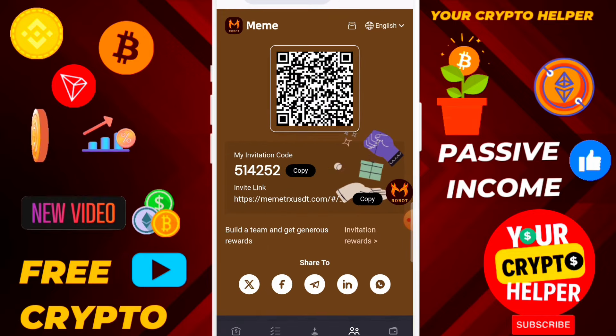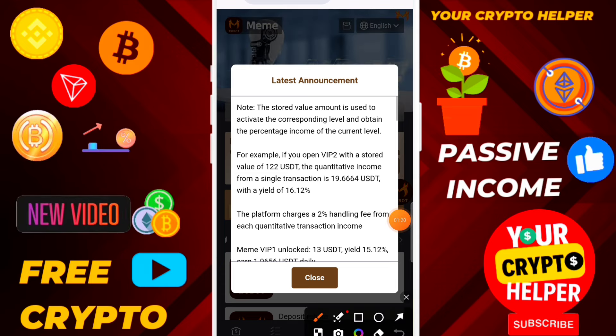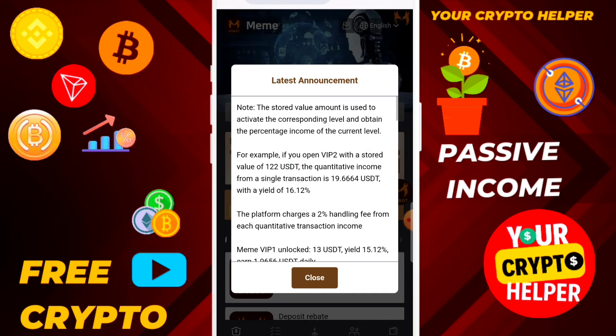Now I am going to show you how you can make more profit from this platform. Just click on the home button. For example, if you open VIP2 with a value of 120 USDT, your transaction will be 99. For 90.664, your daily income will be 16.92.